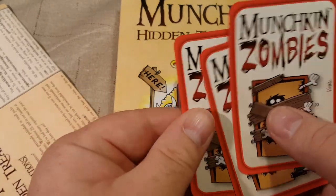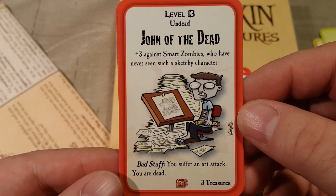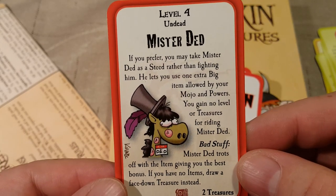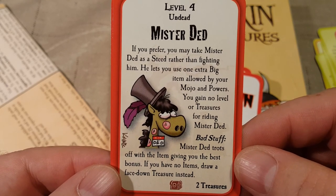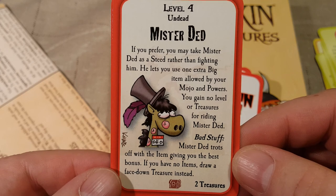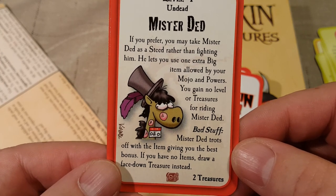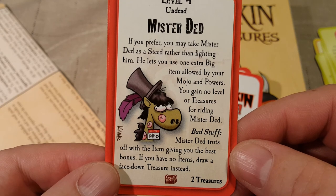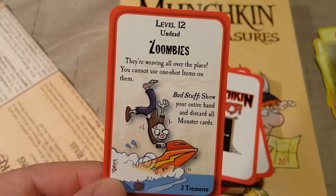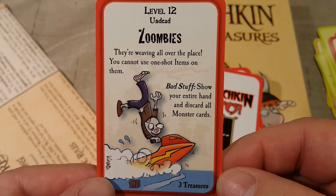Next we have Munchkin Zombies. John of the Dead — plus three against smart zombies — who have never seen such a sketchy character. Bad stuff: you suffer an art attack, you are dead. Mr. Dead — if you prefer — you may take Mr. Dead as a steed rather than fighting him; he lets you use one extra big item allowed by your mojo and powers. You gain no level or treasures for riding Mr. Dead. Level 12 undead Zumbies — they're weaving all over the place — you cannot use one-shot items on them. Bad stuff: show your entire hand and discard all monster cards.